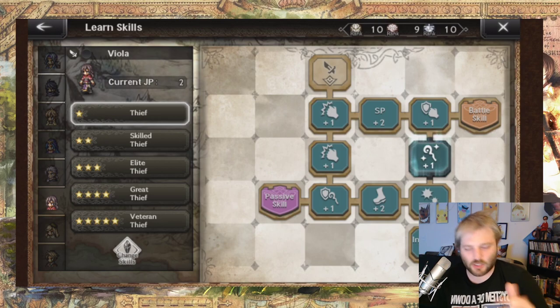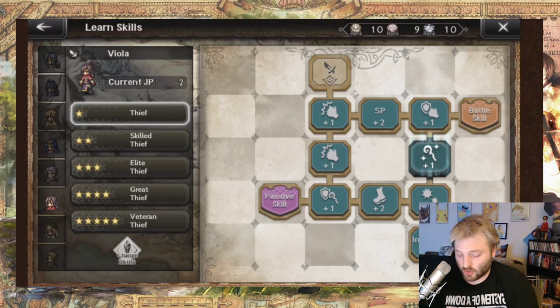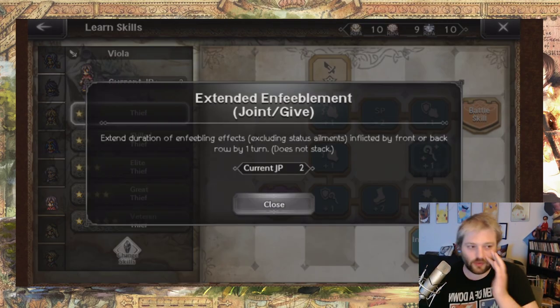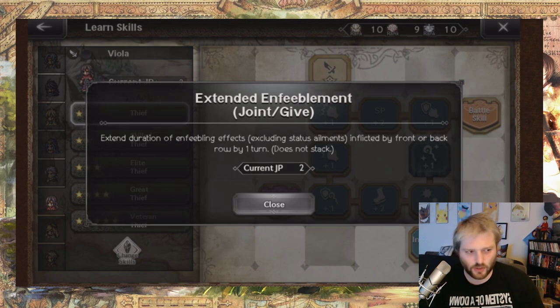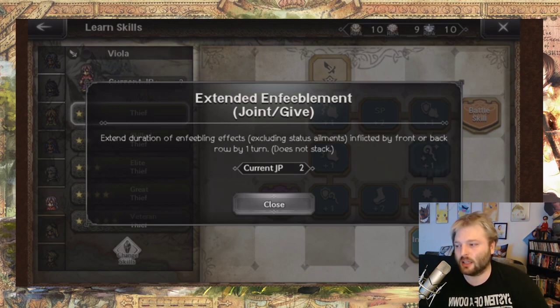There are a lot of passives on every character — some aren't necessarily bad, but they're like elemental resistances. You want to go to their very first level 1 thing here and check their passive — this is like one of their signature passives. For example: 'Extend the duration of enfeebling effects, including status ailments, excluding status ailments inflicted by front or back row.' This is pretty good because if you do something like lower attack, that's an enfeebling effect but not a status ailment, so if you do it for two turns, it'll instead last for three turns.